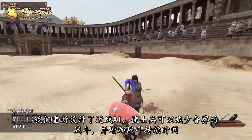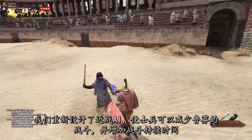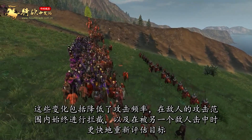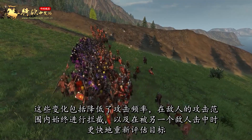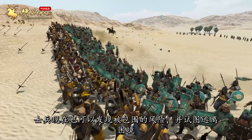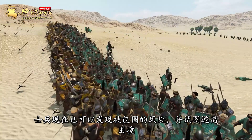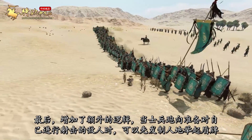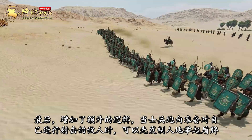We reworked the melee AI to make agents fight less recklessly and increase the duration of combat. The changes include a decrease of attack frequency, always blocking when within enemy strike range, and a faster target re-evaluation when hit by another enemy. Troops now also detect the risk of becoming surrounded and attempt to escape such situations. Additionally, logic has been added to preemptively raise the shield when running towards an enemy that's preparing to shoot a projectile at them.